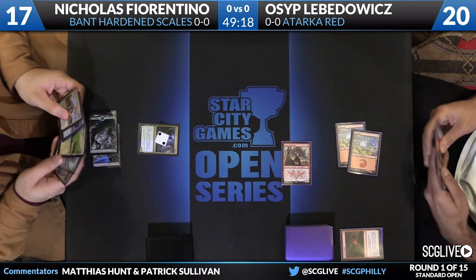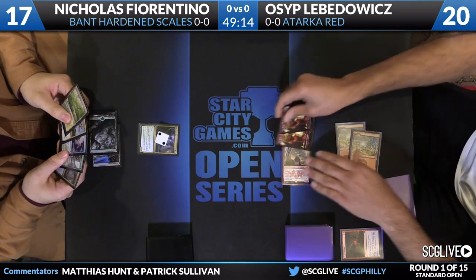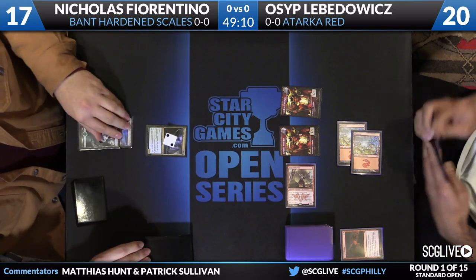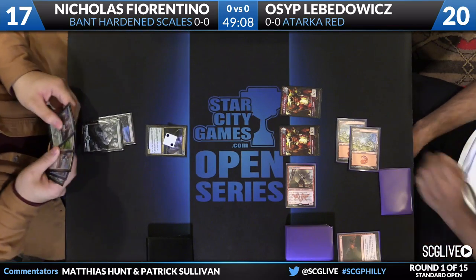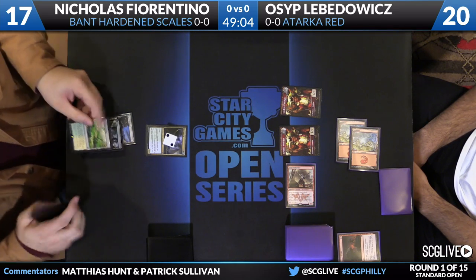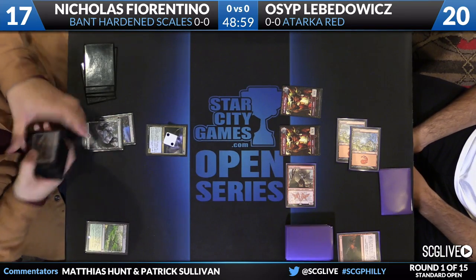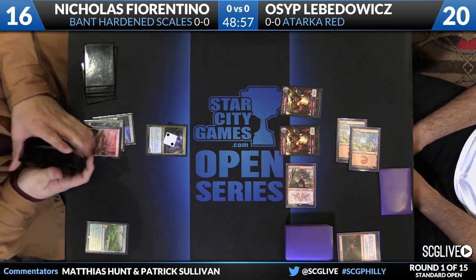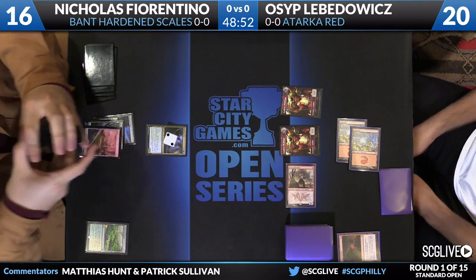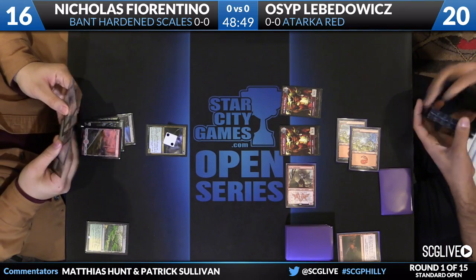We'll swing in for Osip with the Zergo Bellstriker. We'll see whether Nicholas wants to trade and go big or whether he wants to race. He declined the trade, so it went down to 17. It looks like he wants to race in the air against Osip's deck, because that's definitely a statement against red. Fiorentino also has Dromoka's Command in hand, so it's important for him to get to untap with a creature.